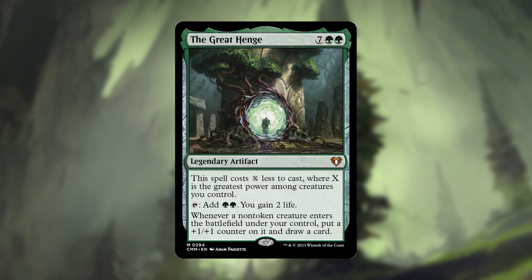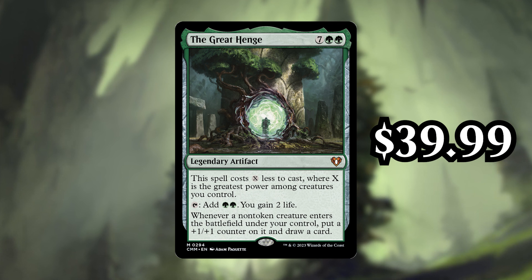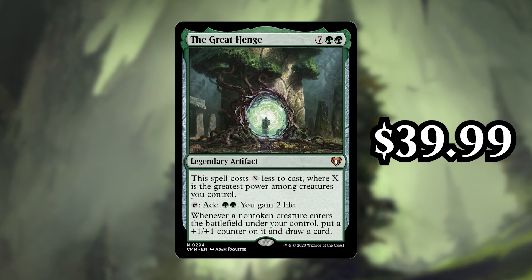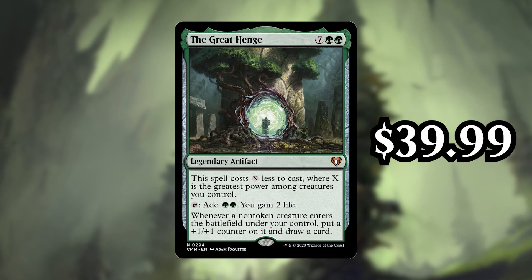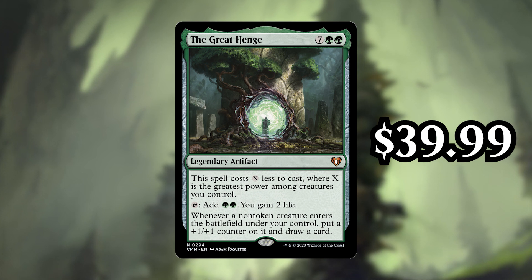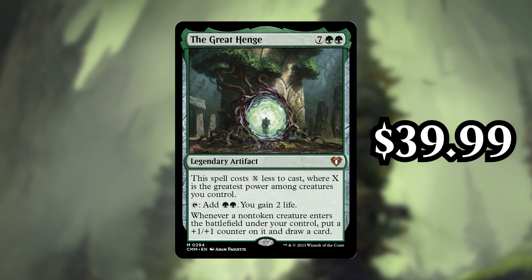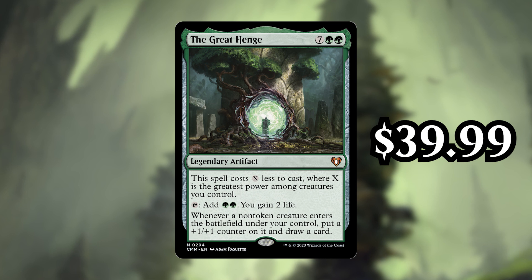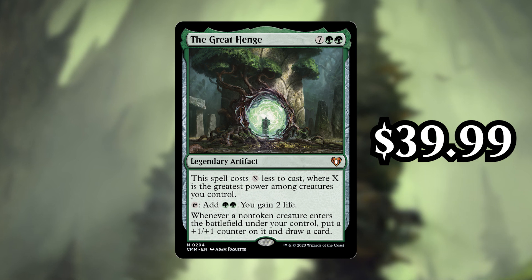Next up, number 4 is The Great Henge. Currently going for $39.99, this is a 9-cost legendary artifact that costs X less to cast, where X is the greatest power among creatures you control. Then you can tap it to add 2 green mana and gain 2 life. Whenever a non-token creature enters the battlefield under your control, you get to put a +1/+1 counter on it and draw a card. This card just does everything green wants to do — it gets cheap when you have big creatures, it ramps, it gains you life, it draws you cards, it makes your creatures bigger. It was actually just reprinted as a box topper in Lord of the Rings, and so we just saw a reprint of this, but it's still one of the most expensive reprints in the entire set. If you pull one of these, I really only see the price going up despite the double reprint. In the short term you'll see it dip, but in the long run, almost every green deck that runs creatures is going to want to play this, and that's why it's going for $39.99.